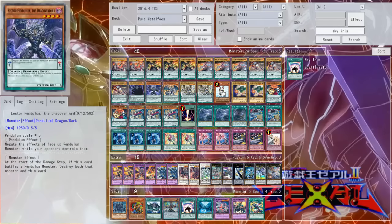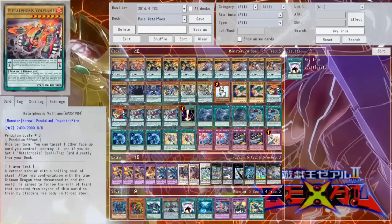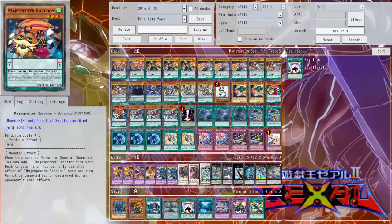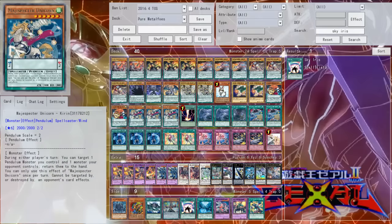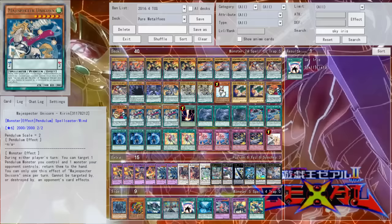These are basically the common ratios: one Vector, one Rector, one Luster, and two Masters — though you can play three Masters if you wish, I played it down to two for space. One copy of Rescue Rabbit, which has a plethora of targets in all your Metalfoes and Masters, and it just opens up ridiculous plays. Two copies of Angel Trumpeter — in my opinion one of the best cards to come out in Shining Victories, it's a level 4 vanilla Tuner so you can special summon it from the deck with Unexpected Dai, and it has synergy with the deck because it is a vanilla monster. Then we have two Bumboku and three Kirin. Kirin is just such a good disruptive card in the current format — I don't think Kirin is really the problem with Pendulums on its own; I think the problem is the heavy searching these decks do, and that's the main reason a lot of Pendulum decks are viable.